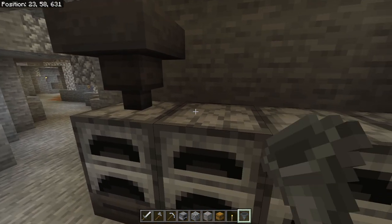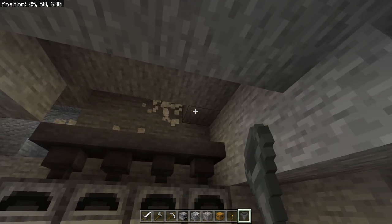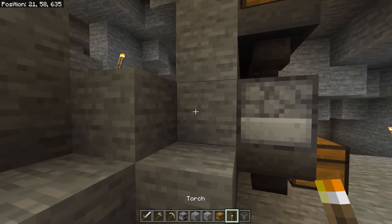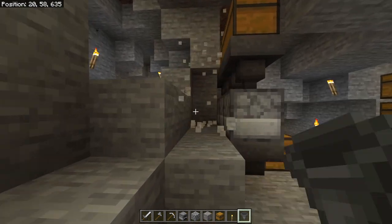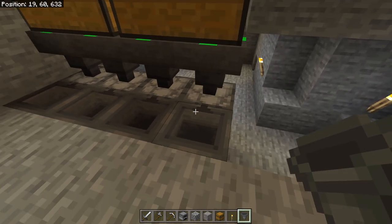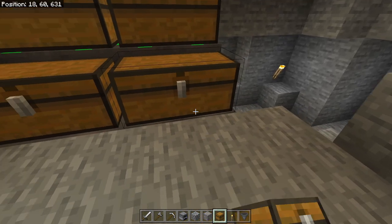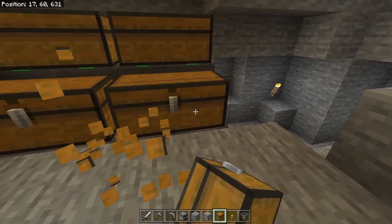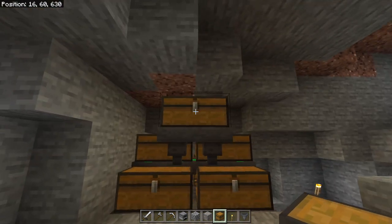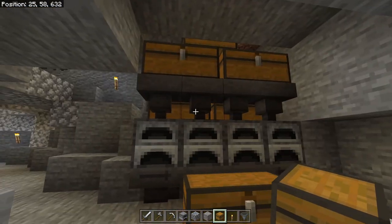If we want to automatically put fuel in the furnaces, all we need to do is put some hoppers facing straight down, then put a couple of chests here to fill up. And if you want to automatically put fuel in them as well, knock out the back wall and run hoppers into the back of the furnaces so you can put your fuel right back there. You can even throw a hopper on top feeding from a single chest so you only have to throw it all in one place. It's up to you — set up just the bottom section or automate it as much as you want.